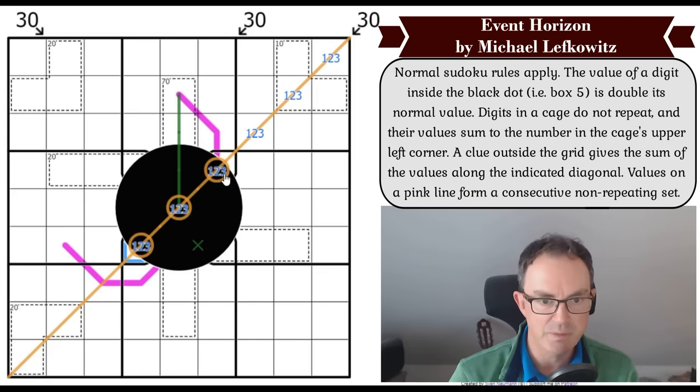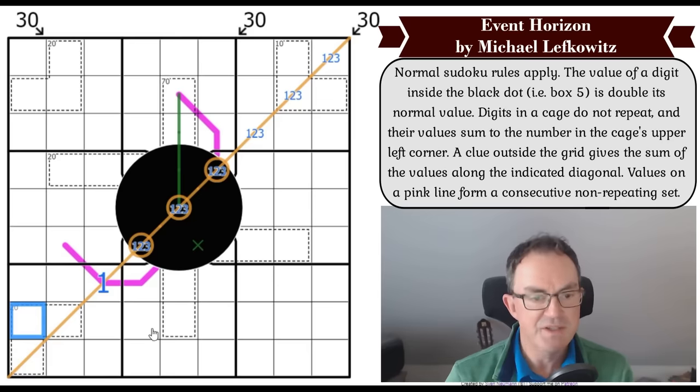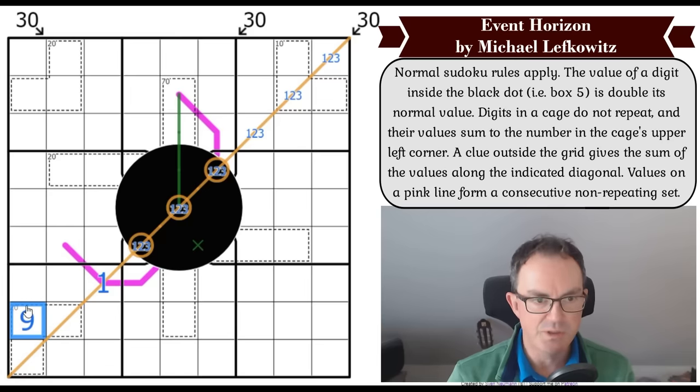This is where we should have started — I did not think to look at this diagonal at all. But it's completely forced. The reason is: these two digits have to add up to at least 11. If they add up to 11 and I make this a one, that's 12. The minimum for the black hole cells was one, two, three doubled — another 12. Now I'm on 24 and I've still got three more cells, which would be a one, two, three triple to get us up to 30. Minimizing everything, this is forced — so we get our first digit: this is a one. And it's on the renban. This is a nine. These add up to 11: five-six, four-seven, or three-eight pairs.